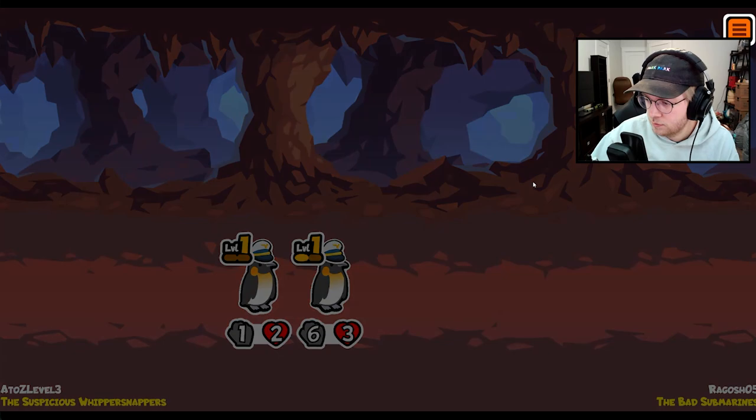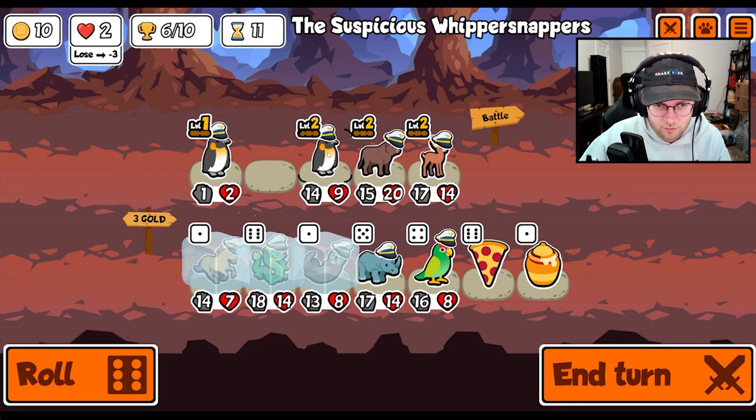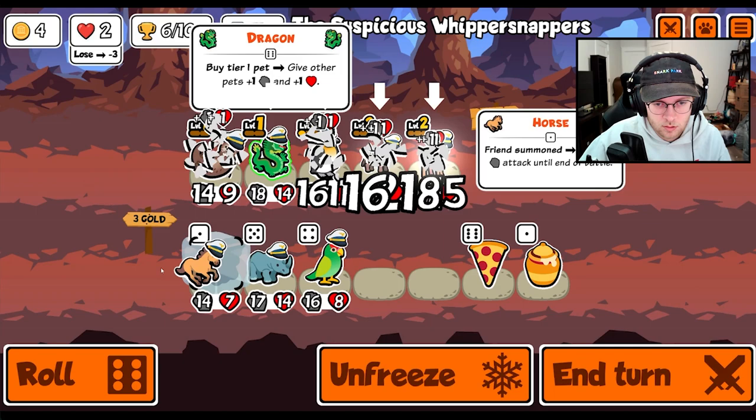Let's see, I think we're good. Yeah, we're good. I think we're good. Alright. We're going to lose out on a level up, but I think that's okay. I'll do that. I guess we'll just do that for now.